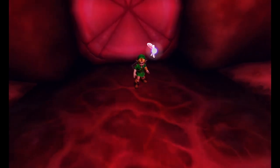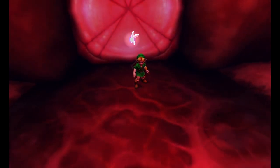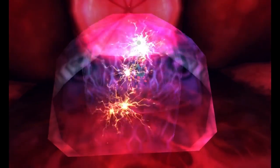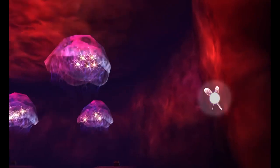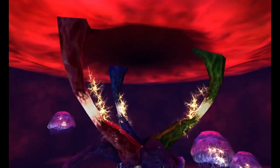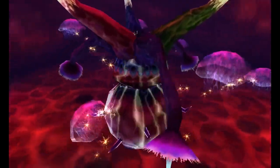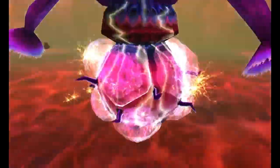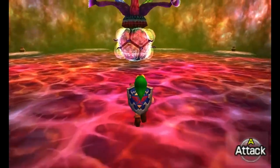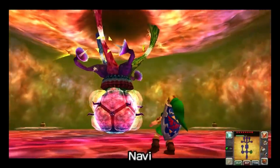Inside the guts of Jabu Jabu's Belly lies some sort of monster with electricity shooters and little jellyfish. This monster is Barinade. I'd say he's a step up from Gohma, but he's still pretty simple to beat.